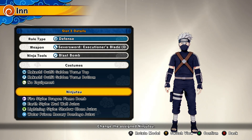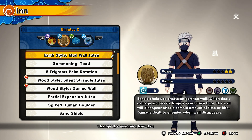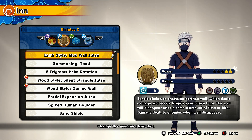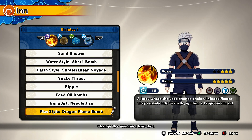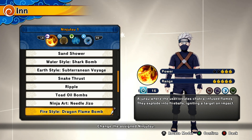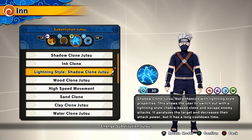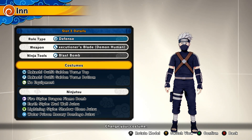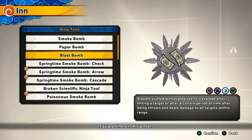So just in case some of y'all don't know, they just recently updated this ninjutsu right here — Earth Style Mud Wall Jutsu. The cool part about the ninjutsu is now instead of it just being one big rock wall, the wall does a certain amount of damage to people if they hit it, and it explodes after the ninjutsu time has gone away. That's really cool, so we're going to utilize that in a preset to get some nice wins online.